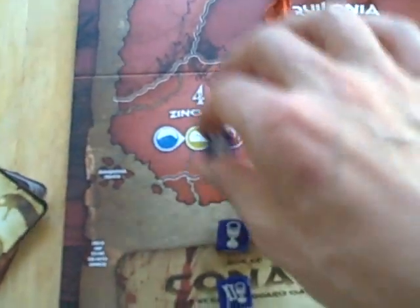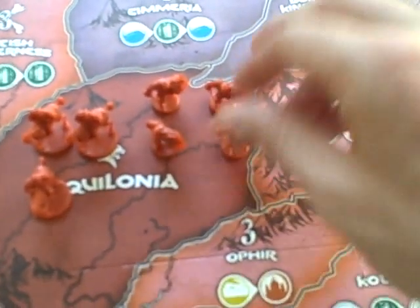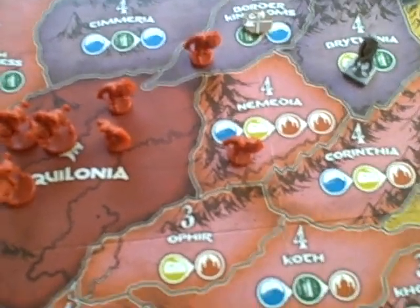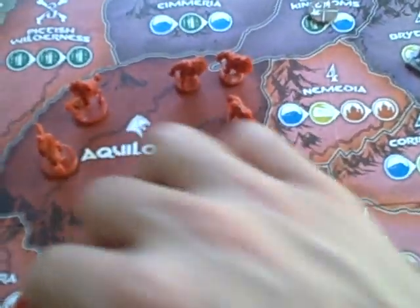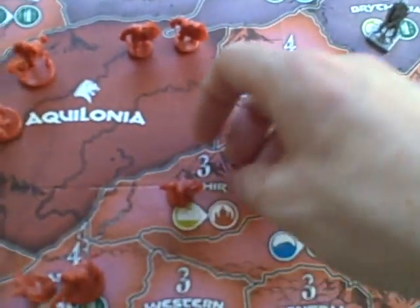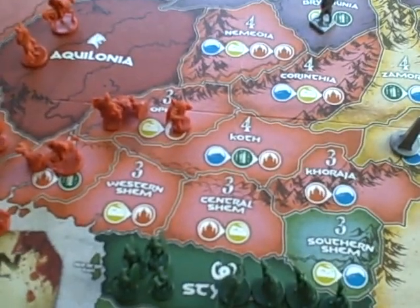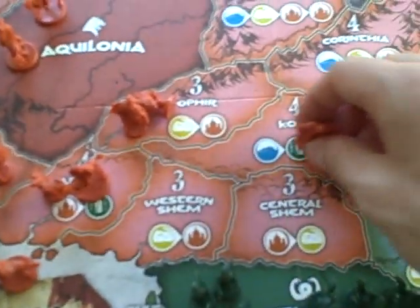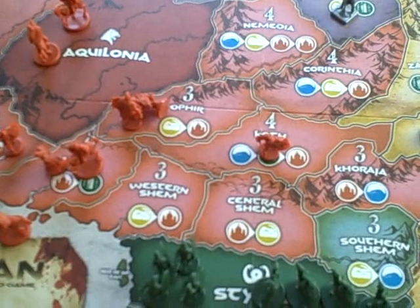The next icon is the military icon. With the military icon, you can do one of three things: you can either move two army units into adjacent friendly provinces, or you can move one army unit into a friendly province and then start an attack on a different province — which allows you to either start a military campaign or continue one you've already started. The last thing you can do is build one army unit in up to two different friendly provinces.